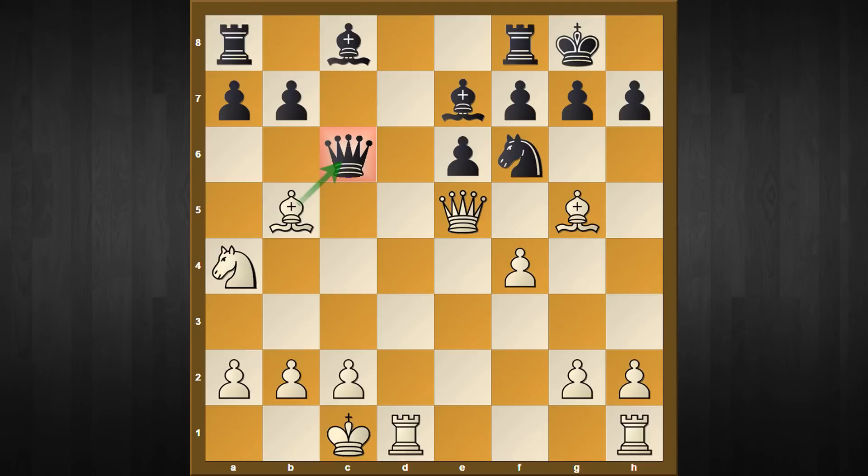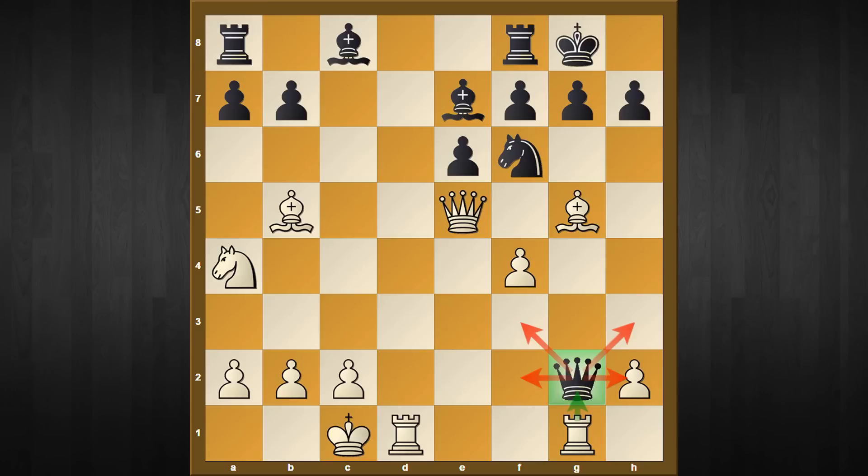Considering all the knight options, it's very obvious that black has to move the queen, and queen captures g2 is forced. After that white has a very easy move: rook to g1. Now the queen has four squares to go, but it doesn't matter — wherever she goes black is either going to lose her queen or completely lose a piece. Let's check them clockwise.